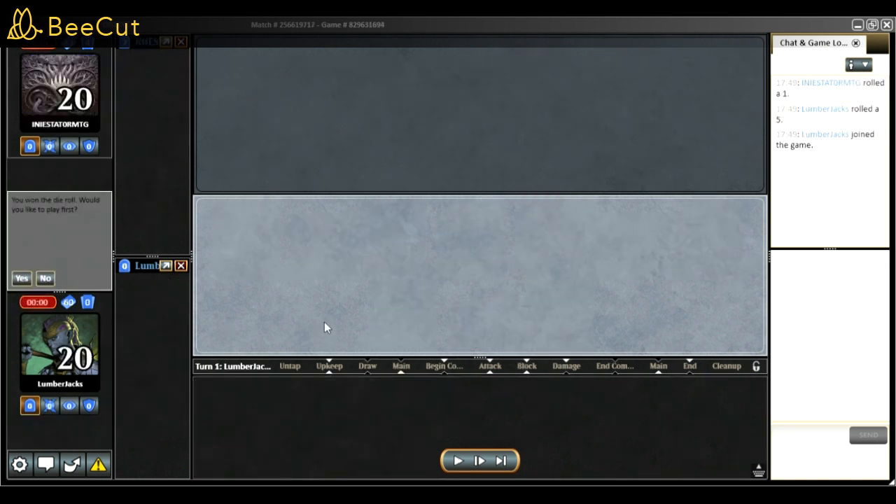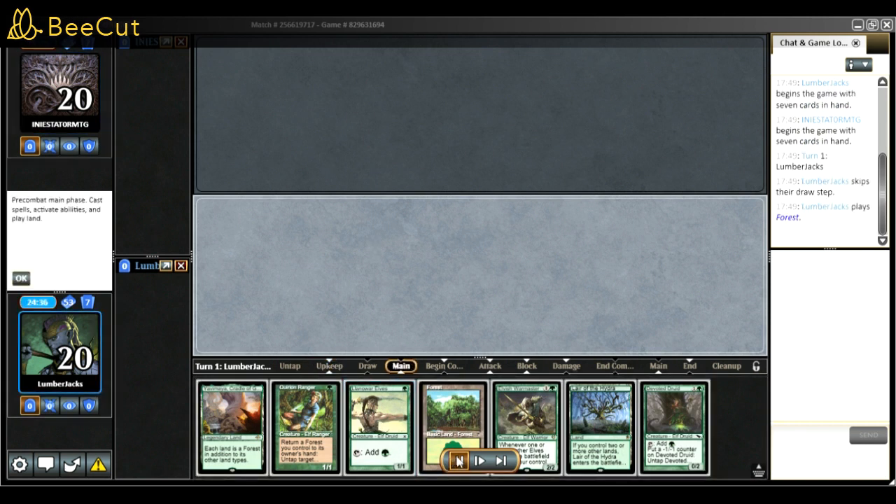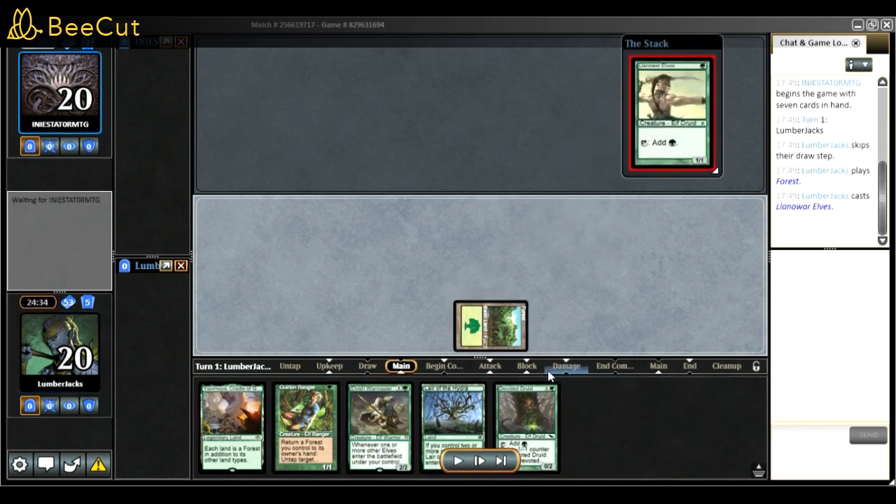Match two was against Glimpse of Tomorrow. This is a really good hand - Llanowar Elf, Lair of Hydra, Devoted Druid. If we play against a deck that doesn't play many creatures, Lair of Hydra with Devoted is a perfect win condition.